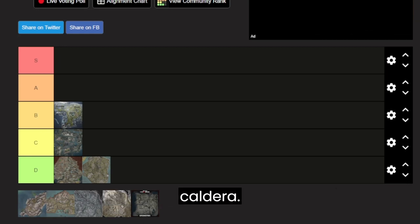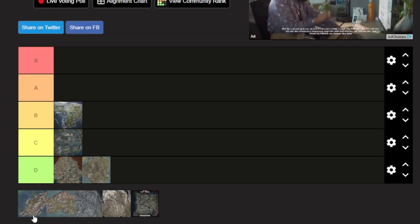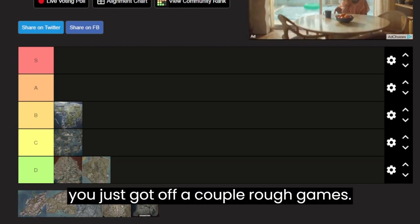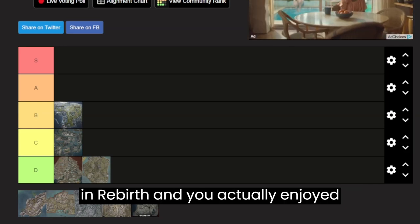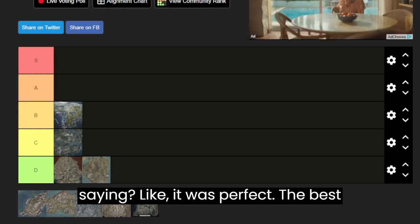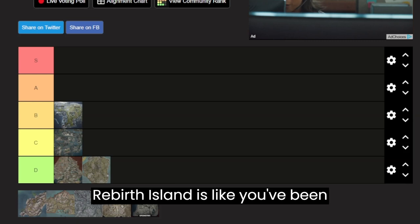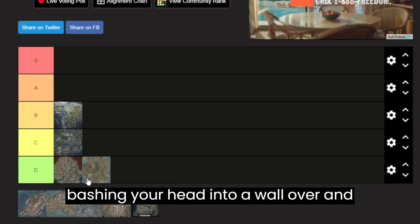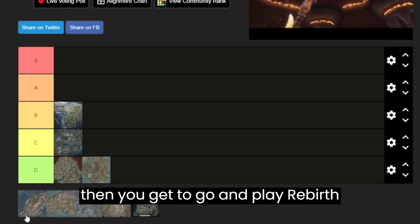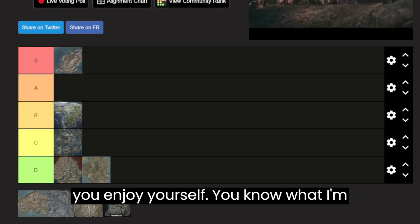Next up we have the saving grace of maps — Rebirth Island, the holy grail. When you were down in Warzone after a couple rough games and needed to reset, you'd get into Rebirth and actually enjoy yourself. The best way to describe it: going from Caldera into Rebirth is like you've been bashing your head into a wall, and then someone finally says hey, you don't have to do that.